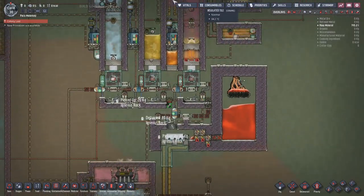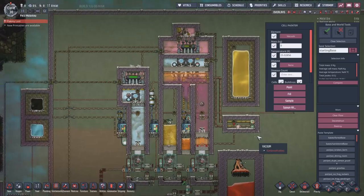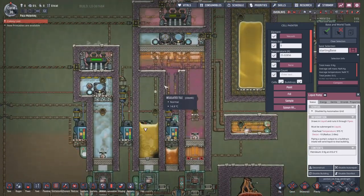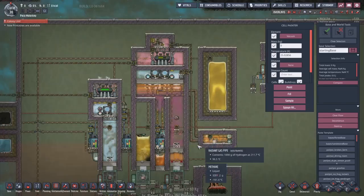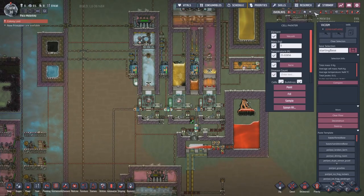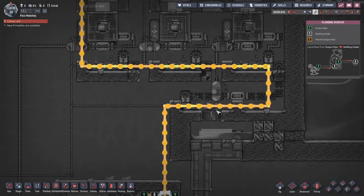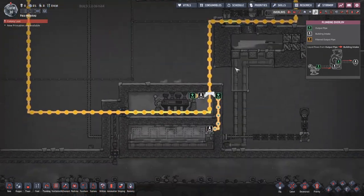Pretty much everything in this build is built out of ceramic, with a few pieces of thermium where necessary - for example where we're cooking oil into petroleum you'd probably need some thermium for an oil boiler. Other than that it's mostly aluminium and steel. I've tried not to use any space-age materials apart from super coolant in the methane/sour gas boiler - it's all buildable pre-space. One aqua tuner handles cooling for all our turbines and sweepers, running cold petroleum around the back.